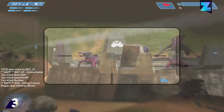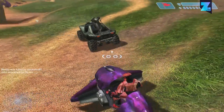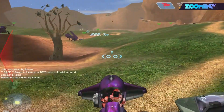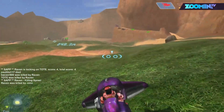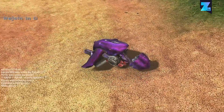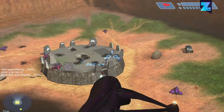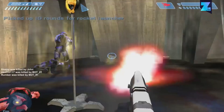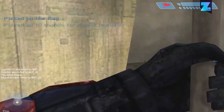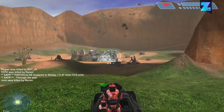If GoldenEye brought multiplayer shooting to consoles, Halo perfected it. The improved controls and ability to use vehicles blew our minds back in the day. Blood Gulch was the perfect showcase for this, as it forced you to use vehicles to get to the other bases. The best moments on Blood Gulch would be capturing the flag, then zig-zagging back to your base in a Warthog hoping you don't get blown up. Good times.